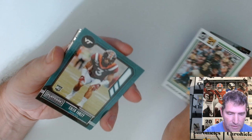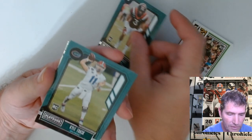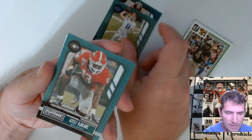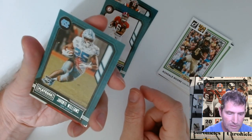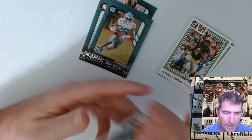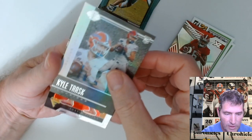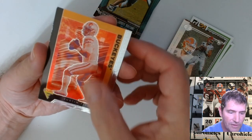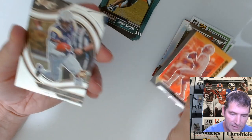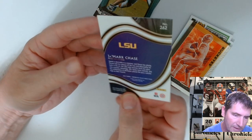Rondell Moore — I guess these are the playbook base, yeah, these are different. Kyle Farley, Kyle Trask, Aziz, DeVante Smith, DeVante Williams — those are this past year's 2020 Playbook. That may be the new style DeVante Smith XR. Kyle Trask Illusions, and a Justin Fields Lux — no, it's not, that's a base.